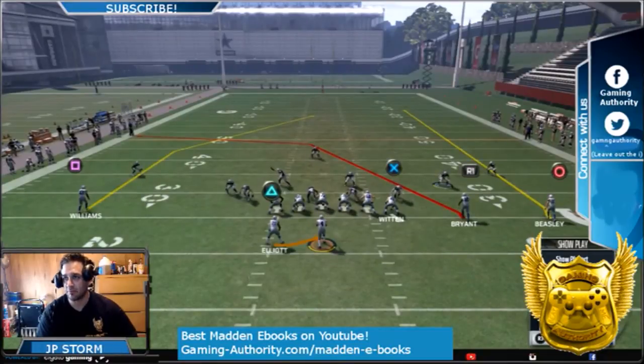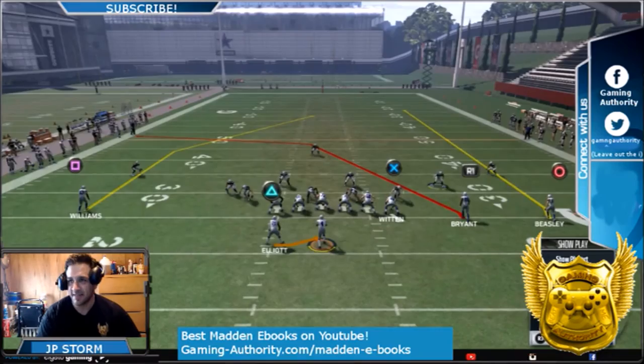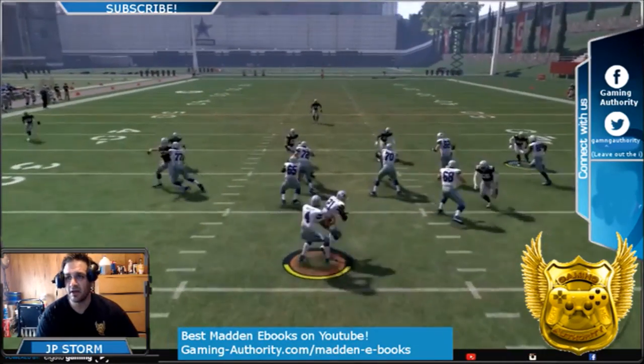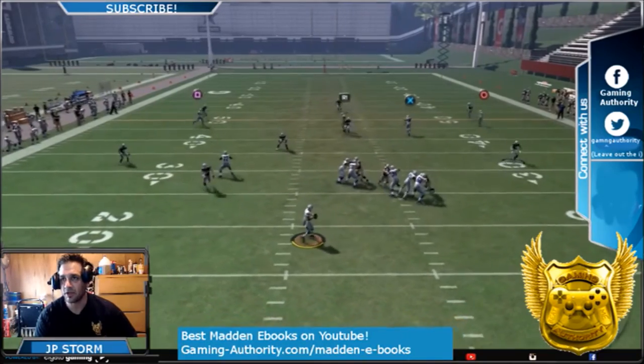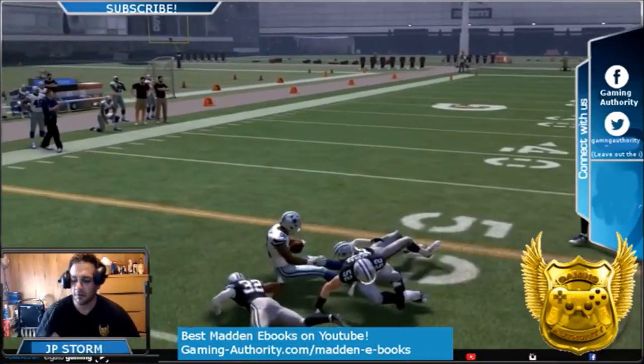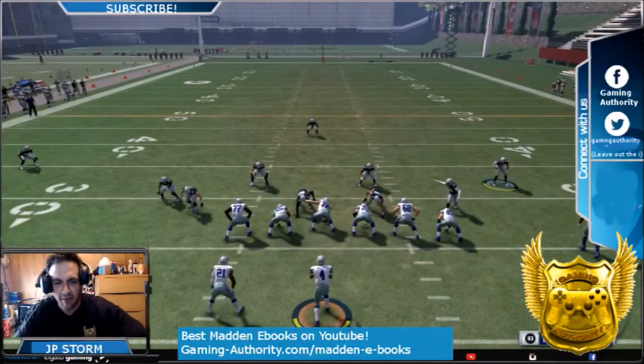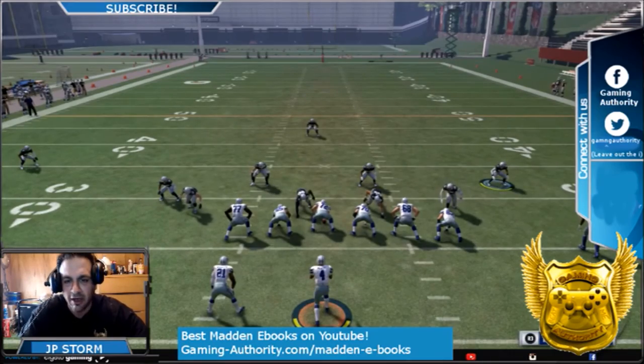A lot of formations have this route — you see this route by R1, by Dez Bryant. If it's on the same side as the tight end, just fade the tight end, and if it's Cover 3, R1 will get wide open like this. Like this video and subscribe — this is JP Storm from GamingAuthority.com.